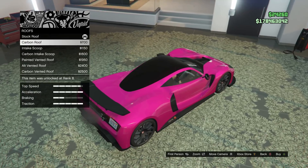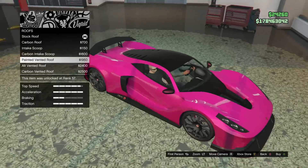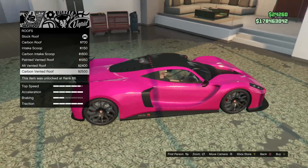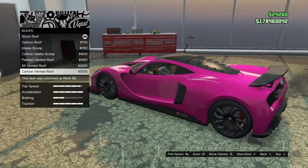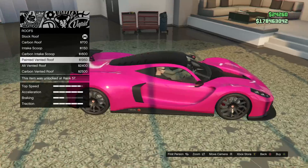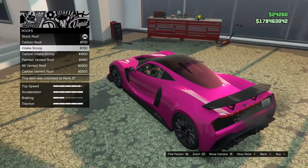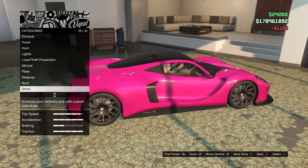Let's look at the roof. We got the carbon roof, the intake on the roof, the carbon intake roof, painted vented, alt vented — looks like a little carbon top in the back — and then the carbon vented for the full carbon roof effect. That's a lot of carbon fiber. I feel like the painted vented gill — actually no, I don't like the gills. What do you think with the intake scoop? I think that was pretty nice. I love that. I'll throw that on with the secondary color.